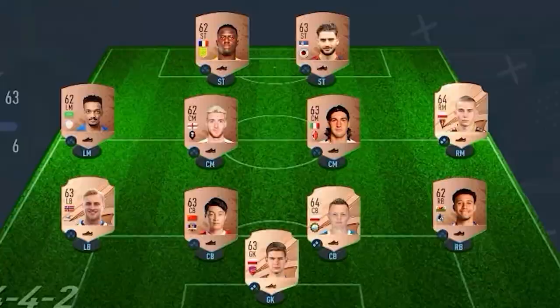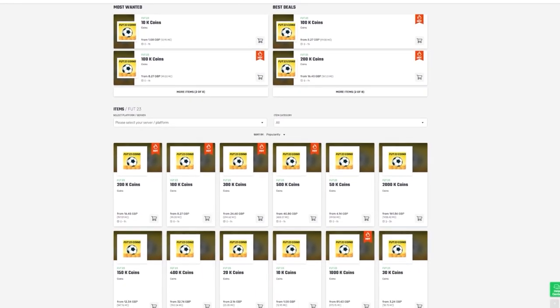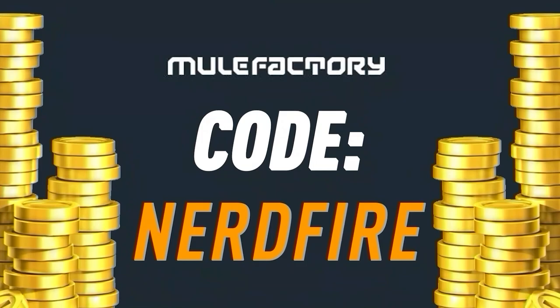Have you guys got a terrible team, no coins, and you want to buy some of the brand new players from the Future Stars promo? Go to MuleFactory.com to get the cheapest, most safe, reliable coins and use the code NERDFIRE at the checkout for 5% off your order. Link is in the description down below.